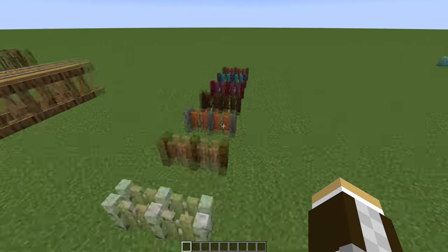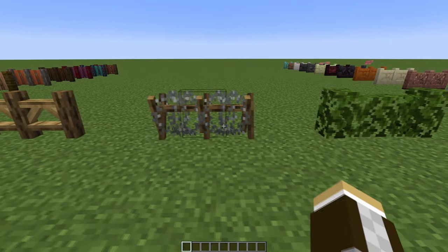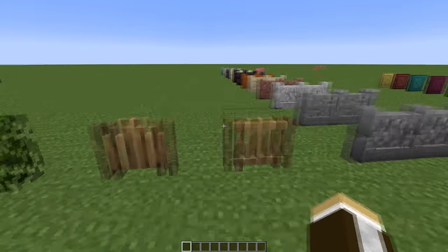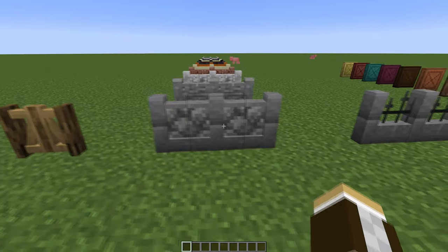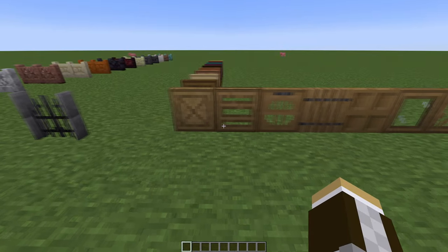For the Fences and Walls mod, I showed the different types of wood available for the first type — each wood fence will also have these for their respective styles. All these styles allow you to have picket fences, barn fences, or even razor wire for a warfare-type setting. They also include some excellent gate options, and I'm a massive fan of these stone walls, especially the nether brick one.